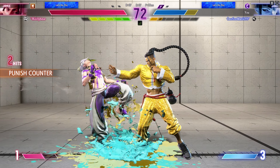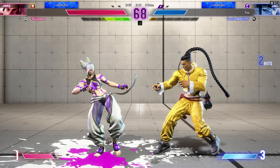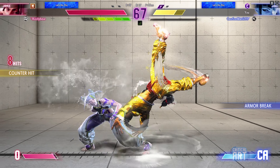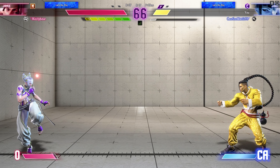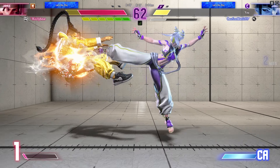They can't squander this punish counter chance. The punish counter gives them a great opening here to do big damage. A super arc? Burnout activates. Player two needs to use their SA gauge to their advantage here. Life lead is there, but still anyone's game. Connected with the throw.